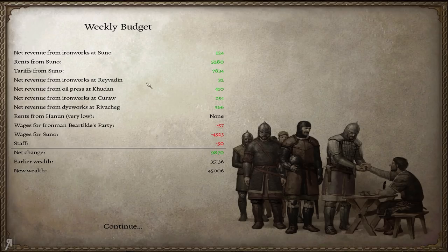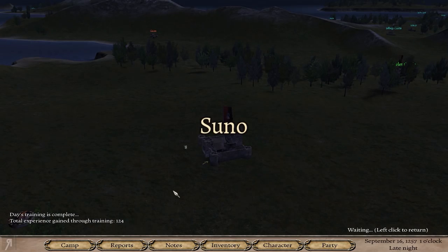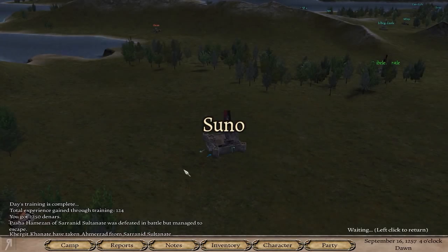I also bought an ironworks at Suno — it's only 3500 and I thought, might as well go for it. The weavery and dyeworks was a negative profit so that's not useful. The only other option was a tannery but I didn't have enough money at the time, and I wanted to save my treasury for investing in land, so I went for the ironworks instead.